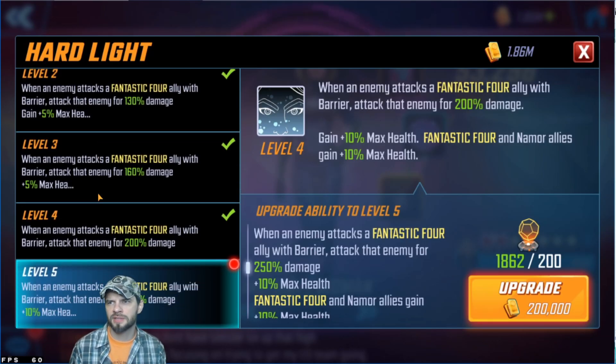Her passive — when anyone attacks Fantastic Four allies, she basically counters, and with the T4s there's some additional damage. The other part is max health, just 10% or 20% depending on whether you got the T4s. It's really nice when the enemy's attacking any Fantastic Four ally with barrier — she's just countering constantly. She's not a crazy heavy hitter, but it's pretty nice.